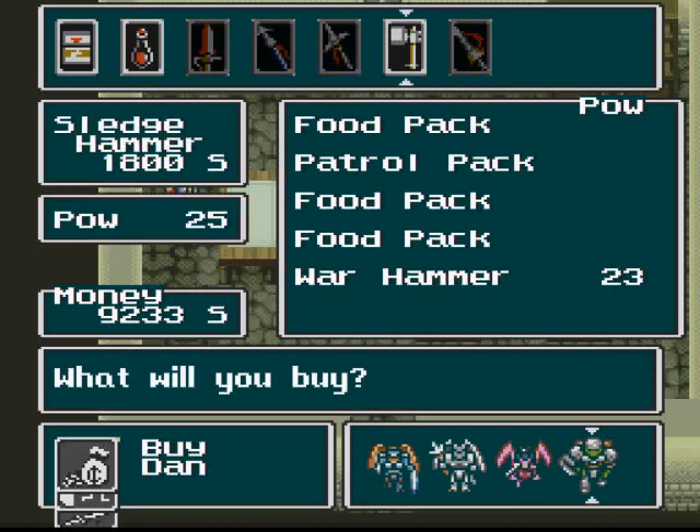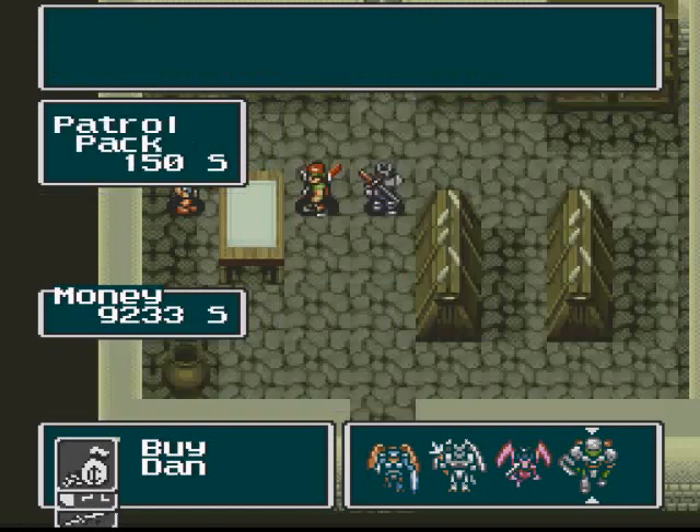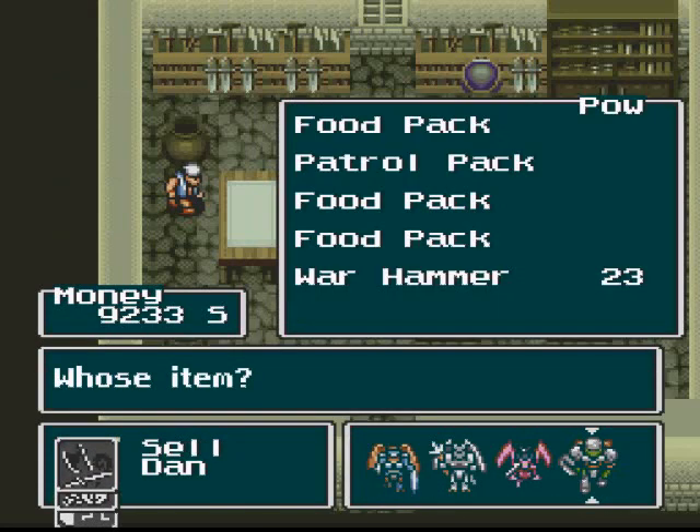Let's see what we've got for Dan — see if Dan has anything worth buying. There's a sledgehammer, but I don't think it has the range of the warhammer, so I'm actually going to take a pass on that one. All right.